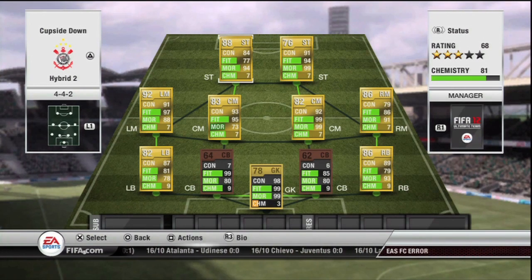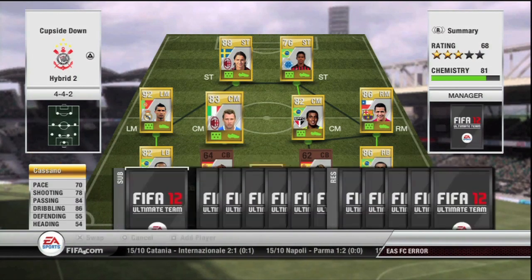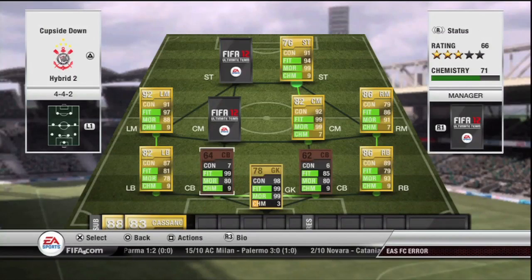I was under the impression that perhaps something like Michael Owen and Frank Lampard would give each other nine chemistry, and they do — until you put players around them that aren't part of that chemistry bond. For example, if I take Cassano and Ibrahimovic away, Ronaldo now gets nine chemistry because he's not losing chemistry points from the striker and centre midfield beside him. And I think this is exactly how the defence gets it — they just get chemistry off one link because they only need one link to get nine chemistry, since there's only one link available for most of them.